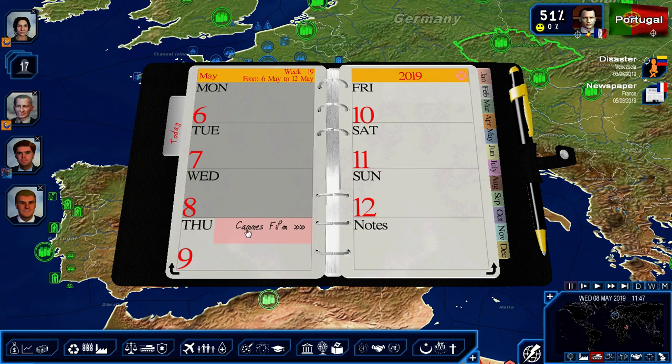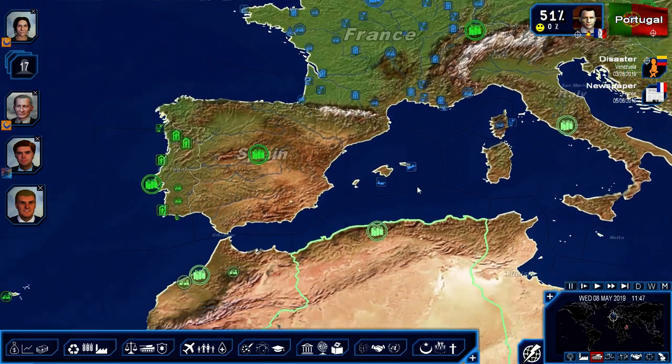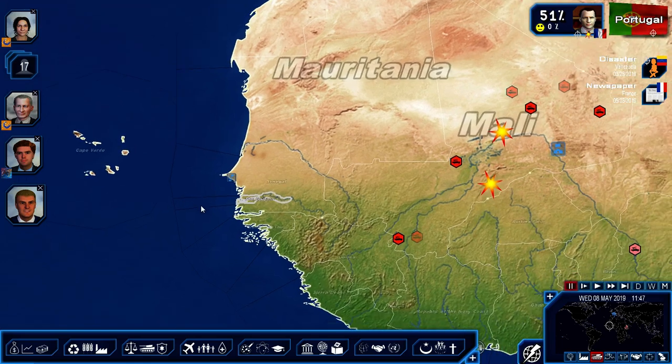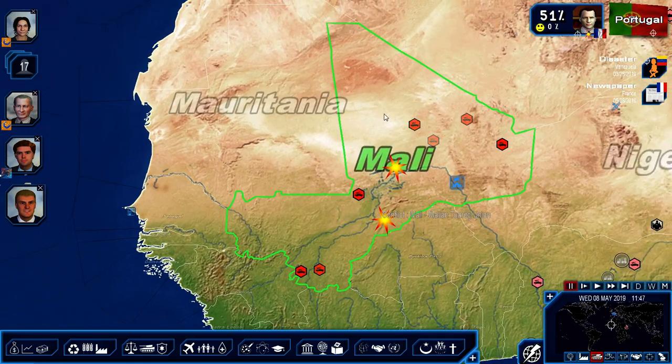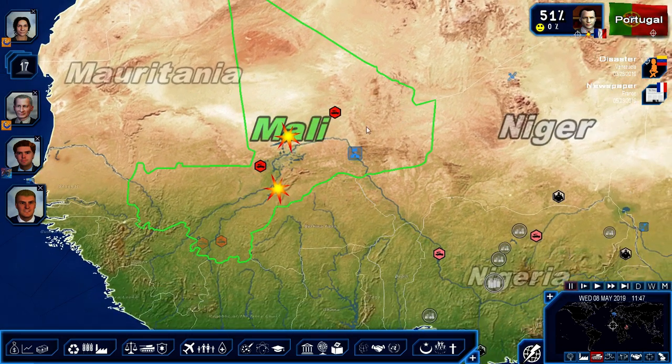We have the Cannes Film Festival coming up here on the 9th. Here's our country France — we have several naval forces advancing through the Mediterranean towards the mid-Atlantic, where they will hopefully help to intervene in this Mali situation. Mali is one of the neo-French colonial countries that France is influencing, or attempting to influence, in this scenario and in the modern world.